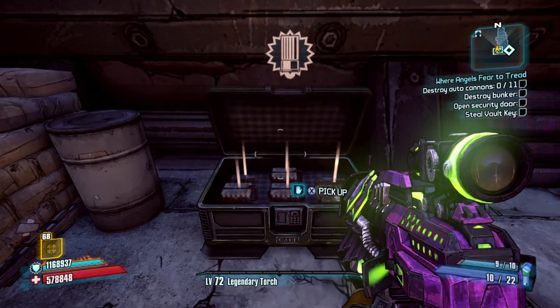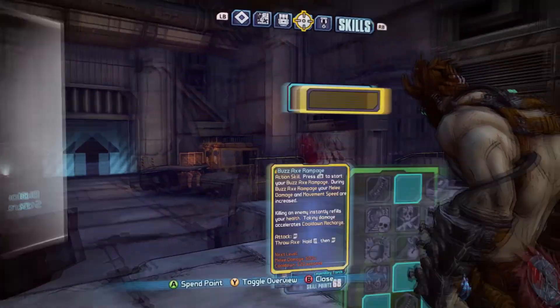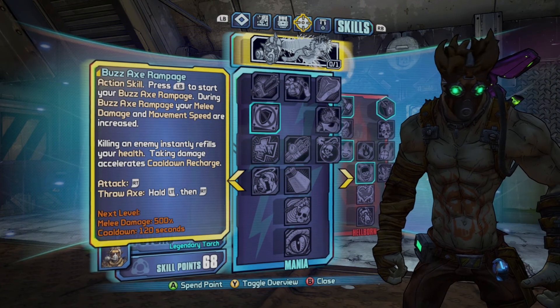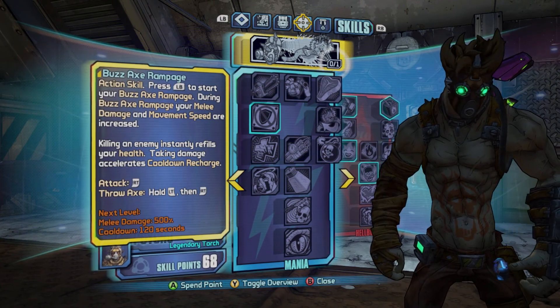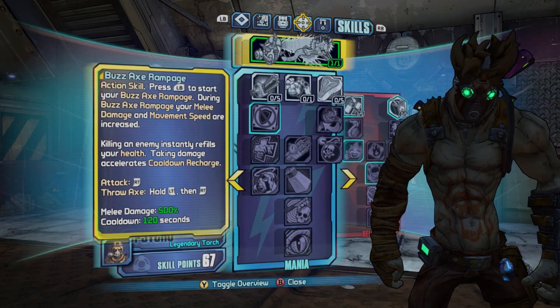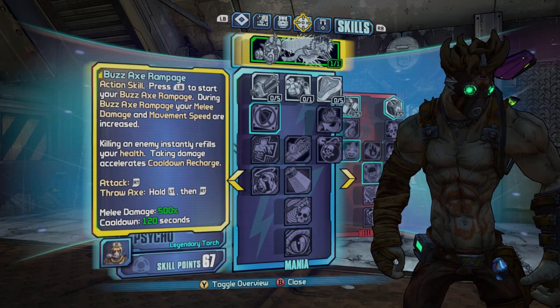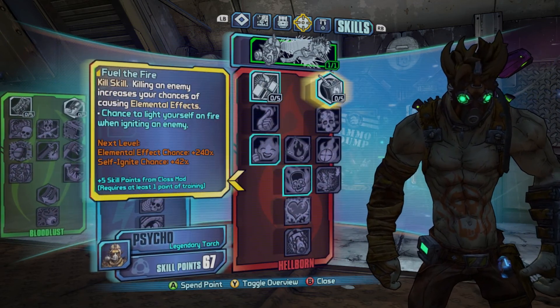We'll go to Bloodshot Stronghold so after we finish we can run around a little bit and pick up some ammo — never hurts. We'll go into the skills first. We have to put points into Buzz Axe Rampage, then we'll go over to the Hellborn tree.